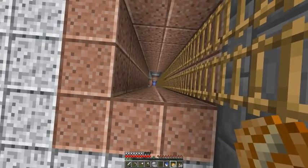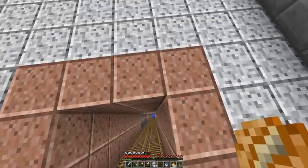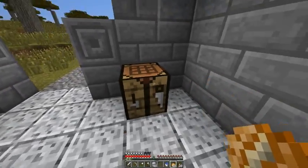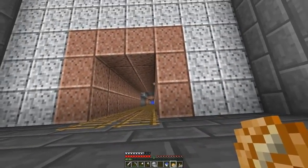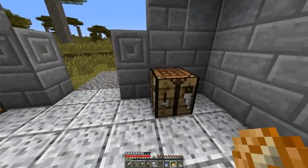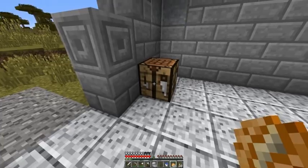It goes all the way down to bedrock level, and I have this little area cleaned out. I haven't done any branch mining yet. My idea is that I'll have a chest down there that I can put stuff in, and then it'll do an elevator up to here, automatically collecting into a chest up here. So I don't have to make a whole bunch of trips up and down because climbing a ladder is annoying. It'll just drop into some chests up here — super easy.